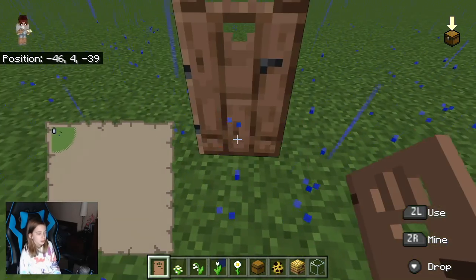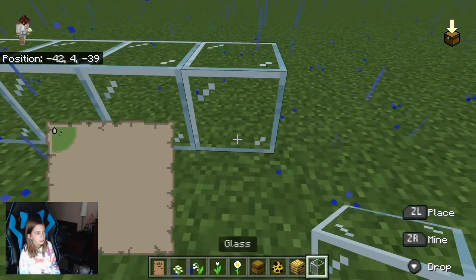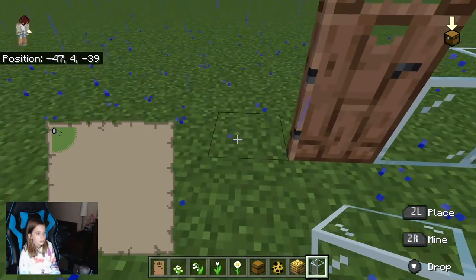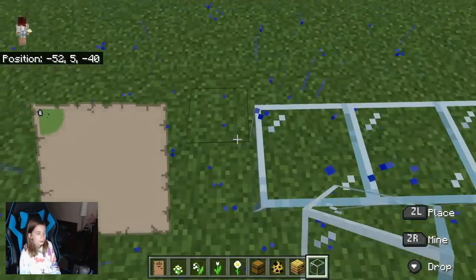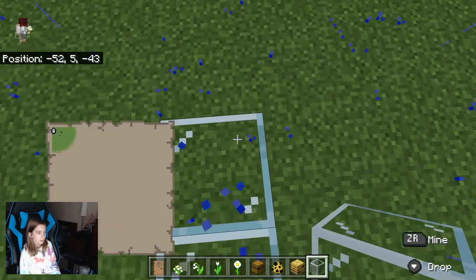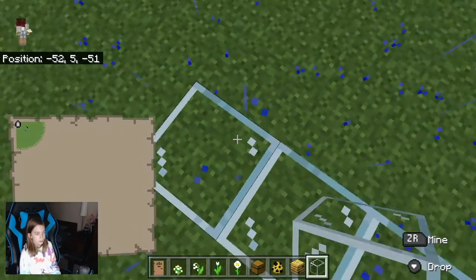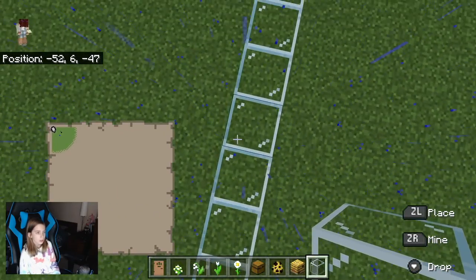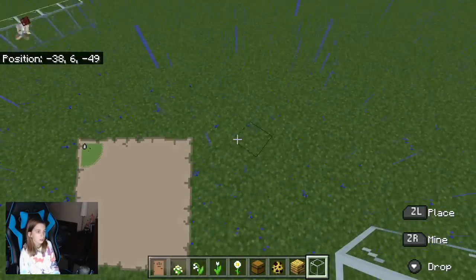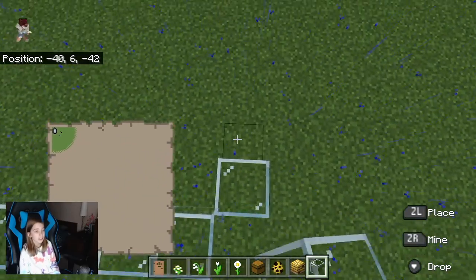I'm going to start about right here and do five on each side. I'm deciding to do five because I want it to be a large bee place, and then ten on the side for me. You can do whatever you would like — I'm just here to guide you along the way.